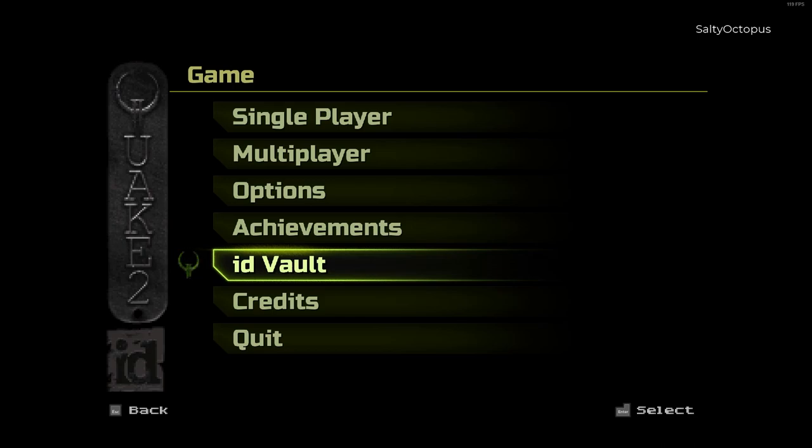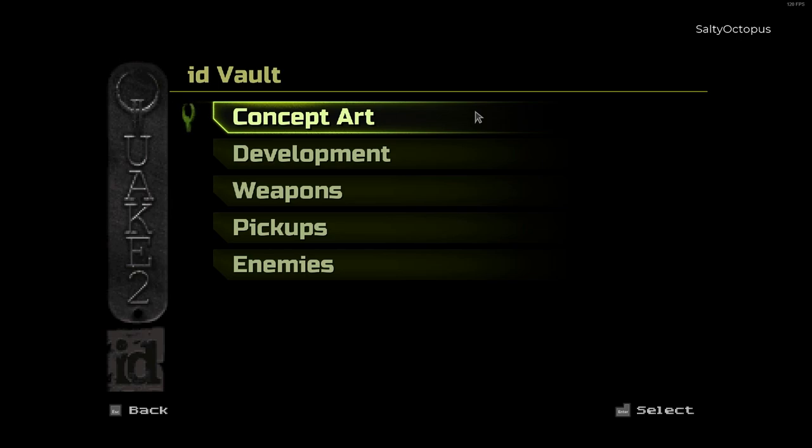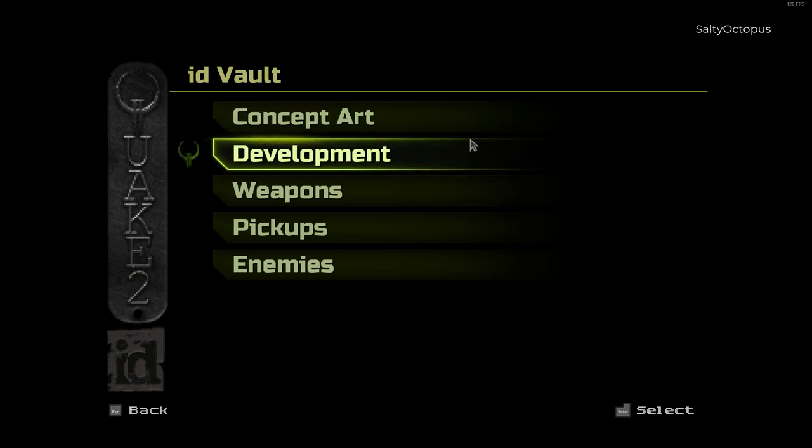Hey everybody, welcome back to part three of the Quake 2 Remastered ID Vault. In this video series we are going over this menu item, the ID Vault, that has been put into the Quake 2 Remastered. It has a bunch of goodies inside of it. So far we've covered concept art in the first video and development in the second video. So if you haven't seen those, stop this right now and go check those out.